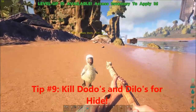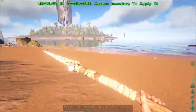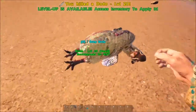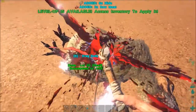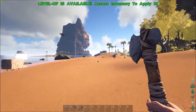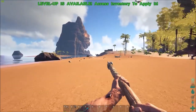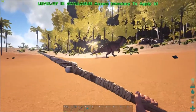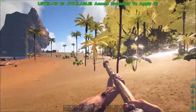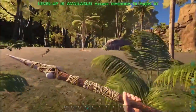Tip nine is to kill Dodos and Dilos — the guys that spit on you — for hide. Dodos are really, really easy to kill and provide you with some hide. Dilos are a little harder but still relatively easy for beginners. Those big turtle guys — I think they're called Carbonemys — provide loads of hide but you'll need a ranged weapon because they've got good reach. Triceratops are quite easy to kill but easier with a bow and arrow. Parasaurs run really fast so they're hard to keep up with unless you have a ranged weapon.